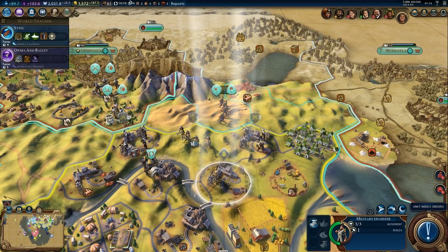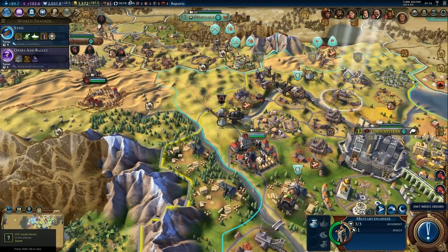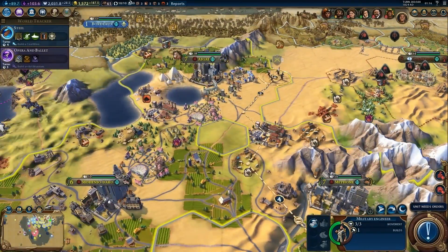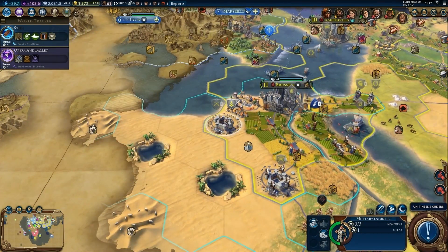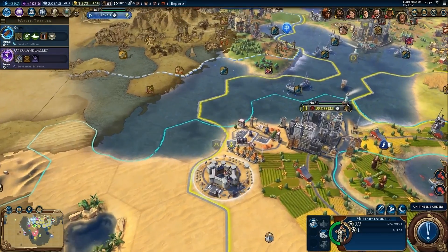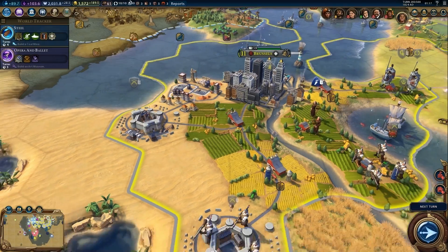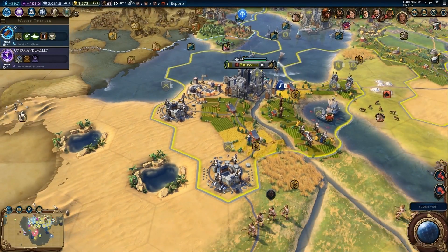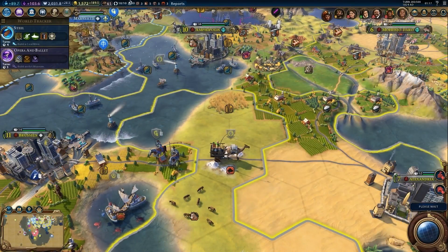There's a connection to an existing road here — I could potentially build a fortress here as well, but I'll leave that for now. There are more spots for military engineering and fortress building in other protective locations. I'm also considering building a road here to help move units around when needed — you never know when that need could arise.